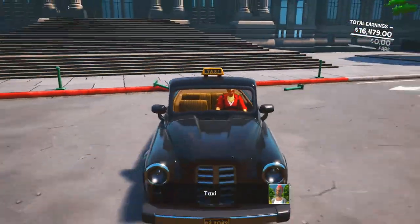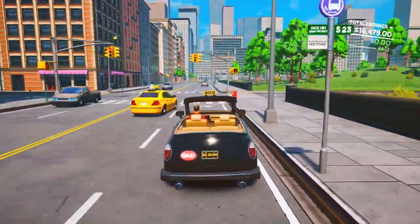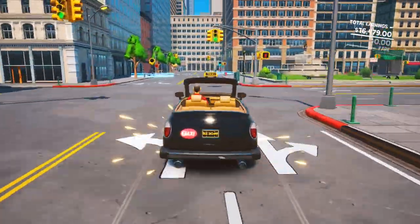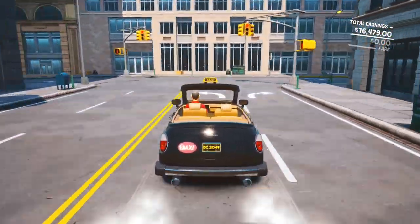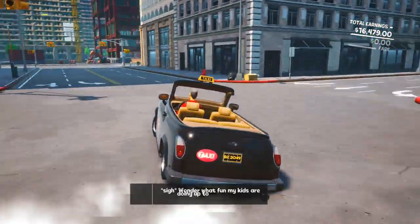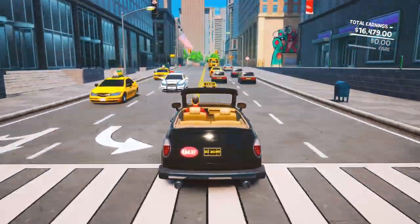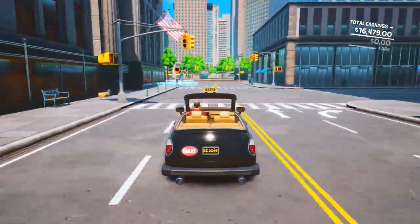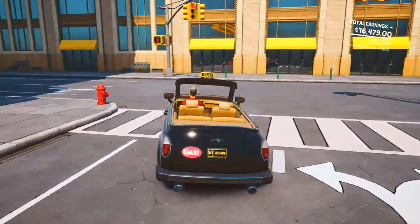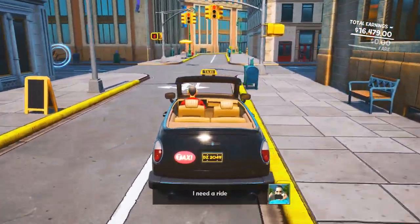Now that we dropped him off, we're going to turn around and head down this road — the park should be on your right side. Head all the way down, take a left, then a right, then another left, and you should see the construction zone — take a right, go straight to those trees, then take a left past the trees, head down here, take a left turn, then a right, and you should see the collectible on the corner of this building. Pick that one up.